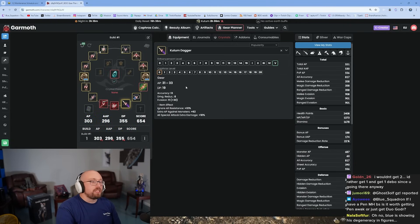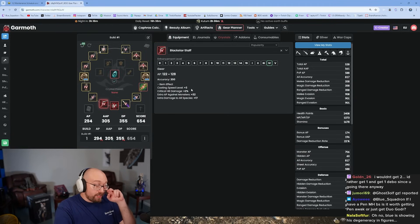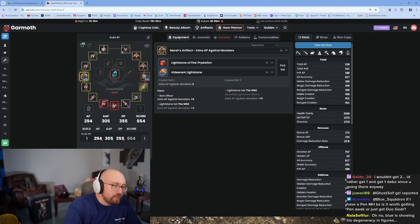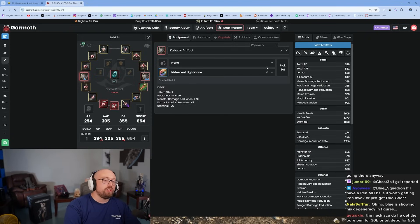You can get those extra 2 AP by Caphras-ing your Kudum, or doing what I'm about to tell you. At 650 gear score, stop looking at gear for a moment and revisit your artifact setup. Around 650-660 gear score, transition to the best artifacts in the game: Kabuaas. They're expensive but extremely good — Monster Damage Reduction +20 on both, so 40 total monster damage reduction.